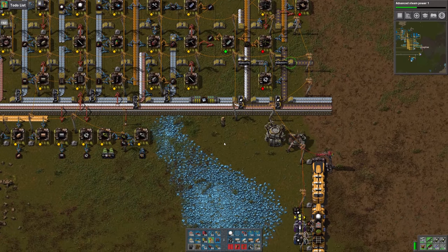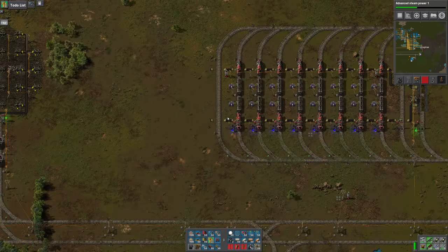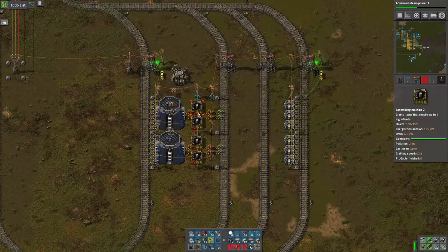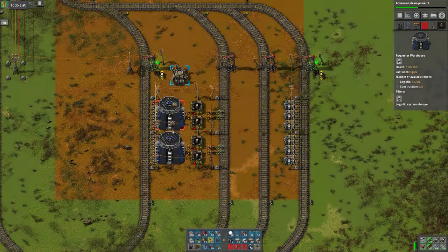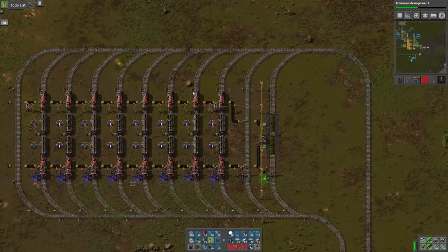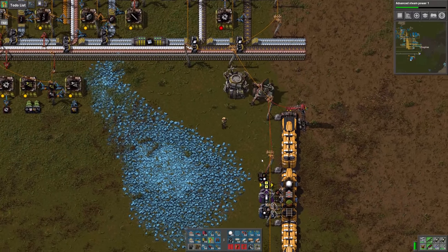We got the barrel station separated in the last episode, so I'm feeling pretty good about that. It seems to be working well so far. You can see some empty barrels going down there from when a train dropped off. I think that's a pretty good setup.